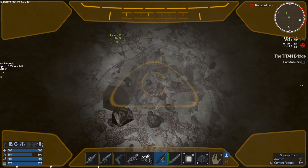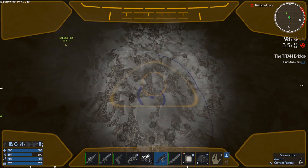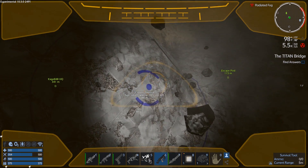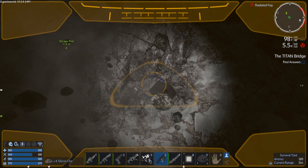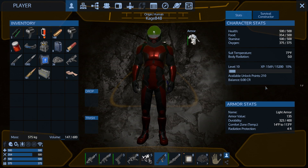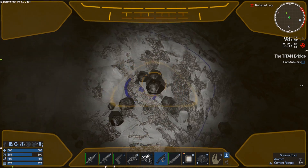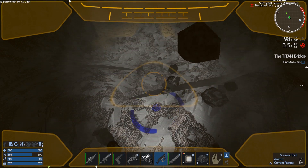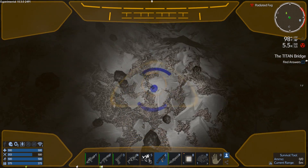I'm out here digging up some more silicon, because to be perfectly honest I don't feel like waiting. I'm getting 5.5 radiation, and I'm pretty sure my suit can't handle that much, but I'm still not getting any radiation damage on my guy — unless I'm reading these things wrong, which I very well might be. I think that top little number is what signifies radiation damage on my character.